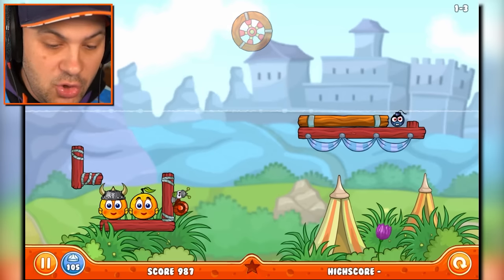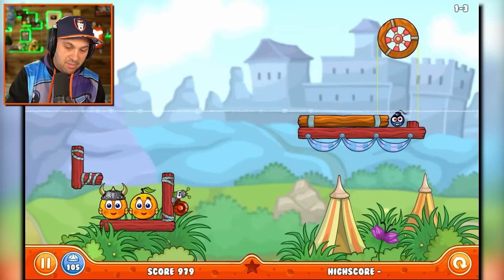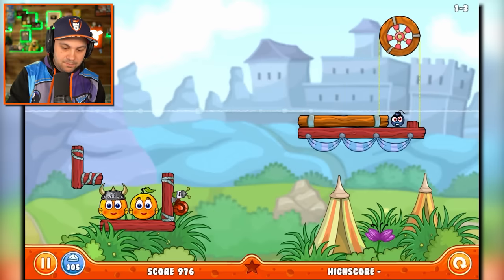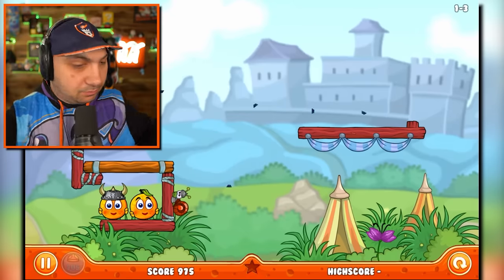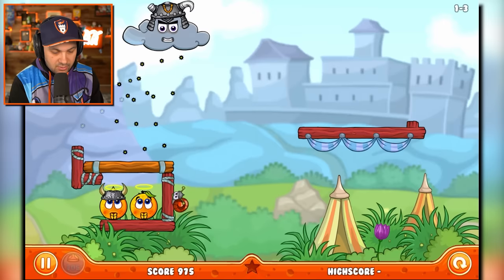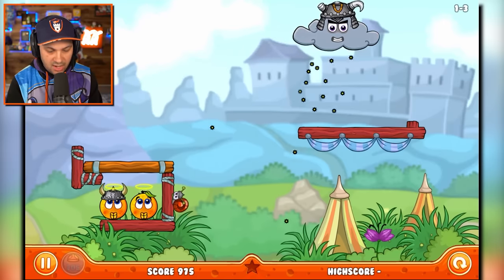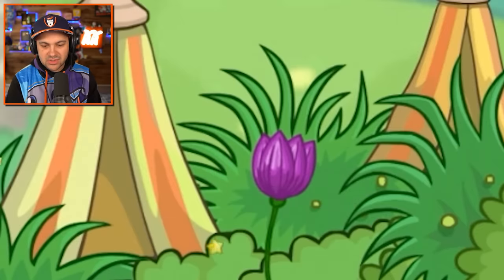I know what to do. I think if I drop this on top of the bomb, it should blow that wood. I'm a genius. Give me a star. Where's my star? Is the snail gonna give me a star? Who's giving me a star? The flower gave me a star.